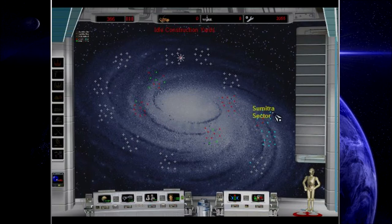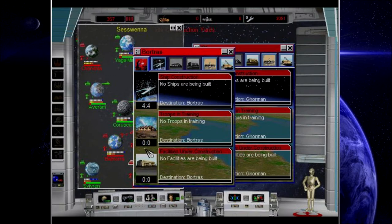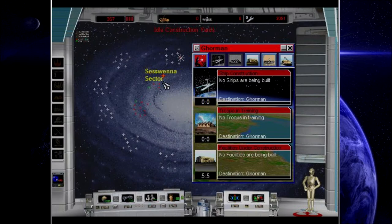Hello and welcome back to Star Wars Rebellion with Provis. We're having some serious resource issues, and that troubles me just a wee little bit. But we did manage to unlock advanced construction yards — shipyards I should say — which is great because we are going to need those pretty hard.